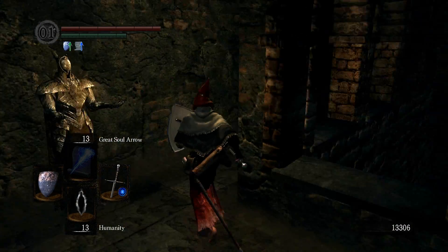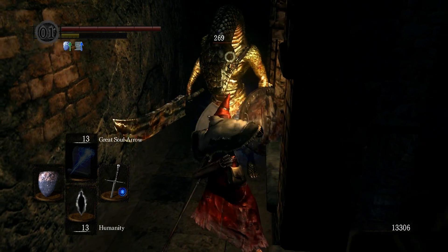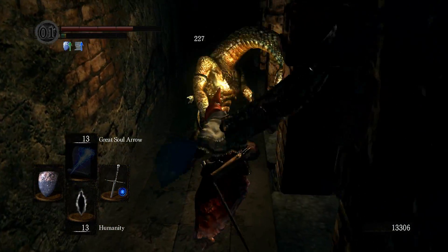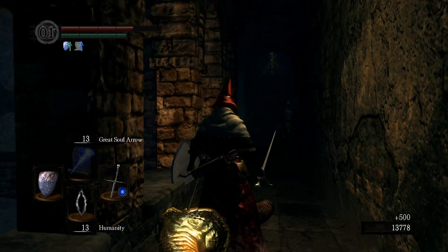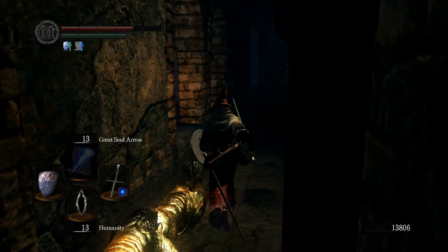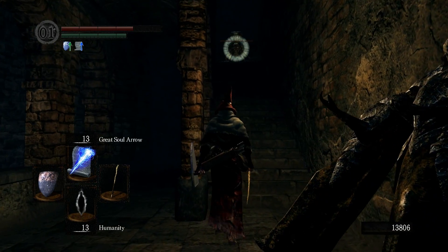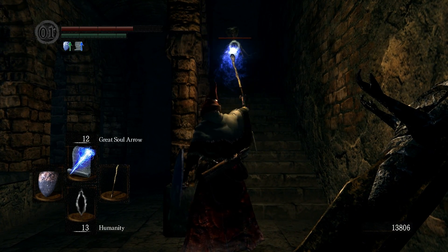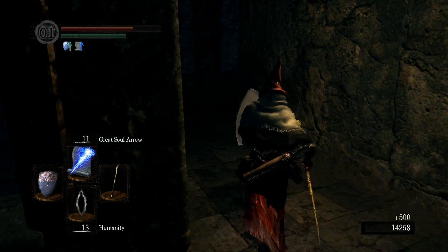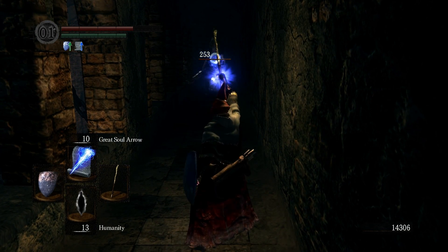There are a total of three guys near here. If you're careful, you should not aggro. Don't drop down that hole. The important thing here is to kill them off one by one without aggroing the others, because if you don't, you're gonna get flanked and die horribly. It's not fun.